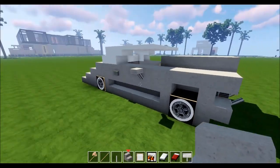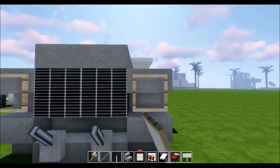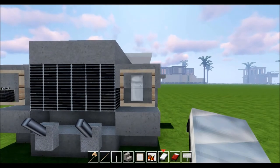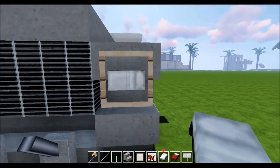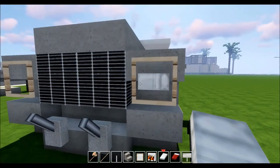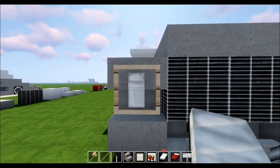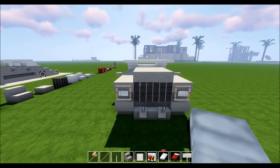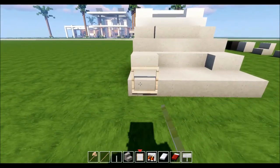Last couple things and we're done. Grab an item frame and place it there, then another one on the stairs. Grab your white bed, place it up and turn it twice — the head of the bed is your blinker. On the opposite side, turn it one, two, three, four, five, six, seven — that gives you your other headlight and blinker for the right side.